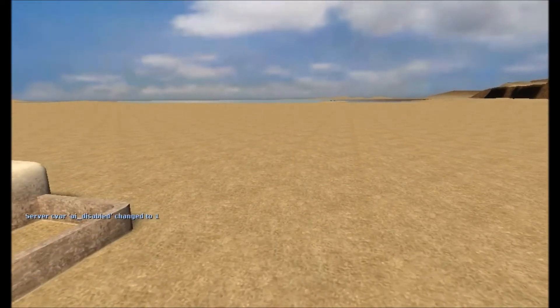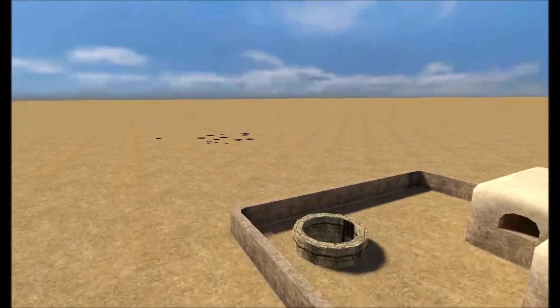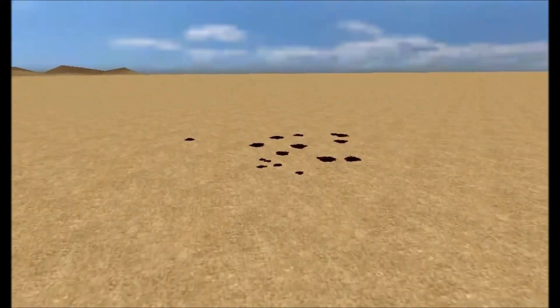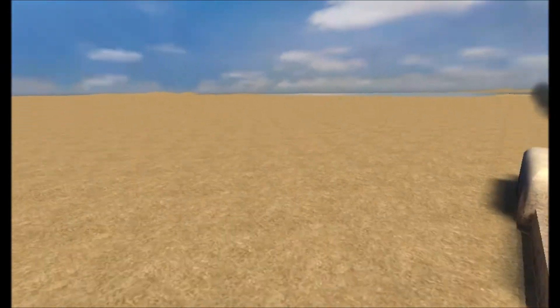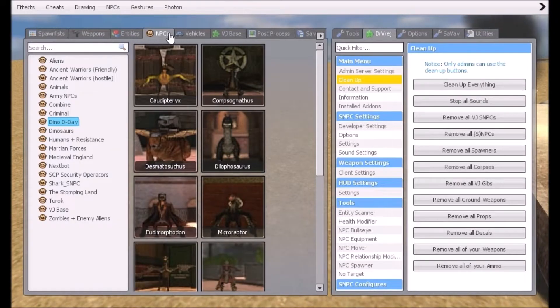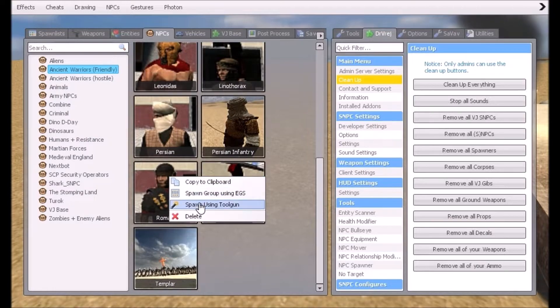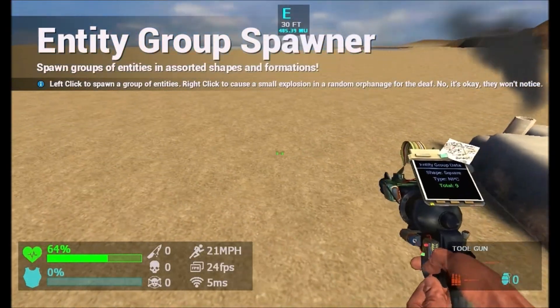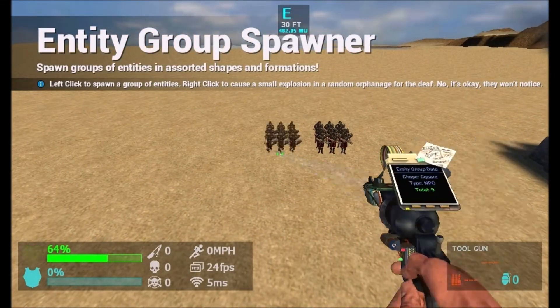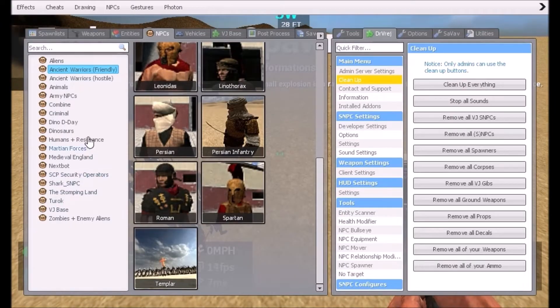Hey guys, what is going on? This is MrDaddyMatt. Today we are on Garry's Mod and we're gonna have a bit of a dinosaur battle. I've been messing around on Garry's Mod having a bit of fun, and we are gonna place down some Roman soldiers. So we're gonna go to Ancient Warriors and spawn using that tool.